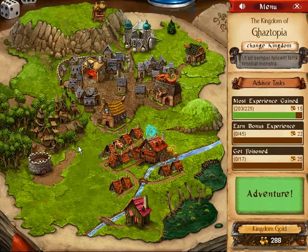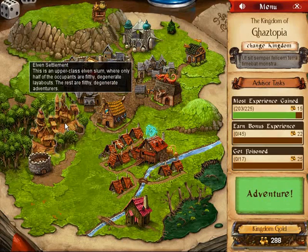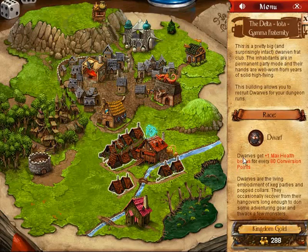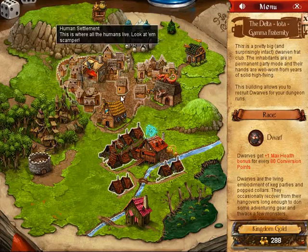When you start out you just begin with a human fighter. I have got Mages, Thieves, and Clerics as well as Elves and Dwarves. Each race provides its own bonus and so that can help you decide which one you want to bring along on the various missions.